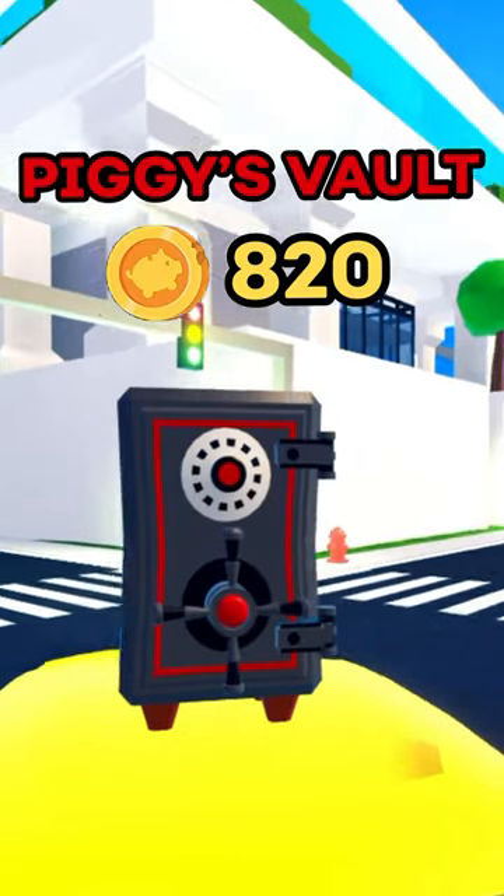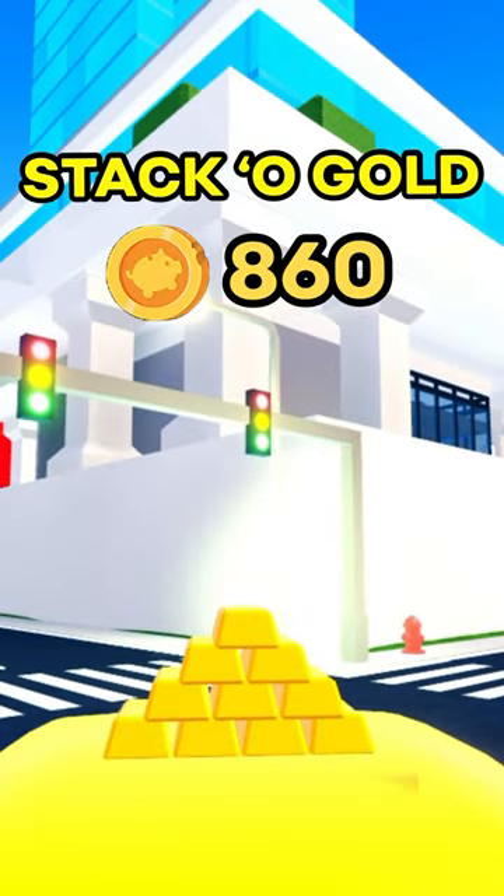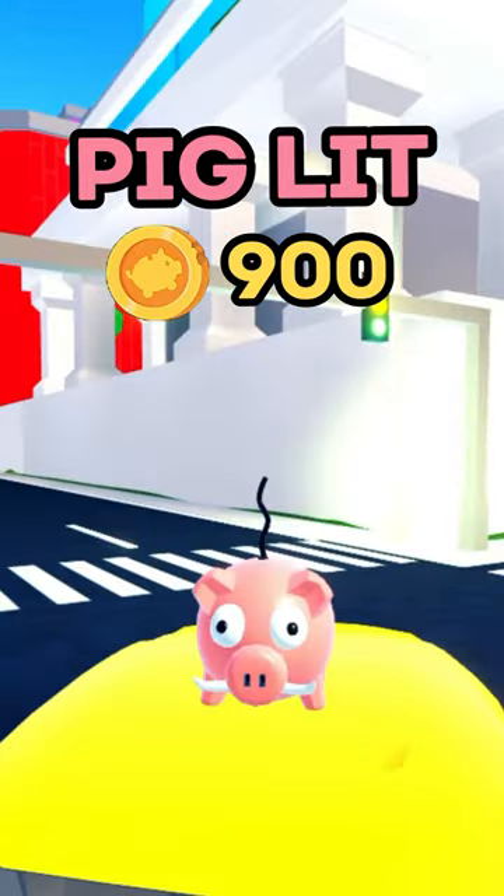Then we've got Piggy's Vault, very simple, just a simple vault. Then Stack of Gold Bars, we've got 10 gold bars here stacked up on top of each other. Then Pig Lit, which is one of the pig minions that he spawns during the pig attack.